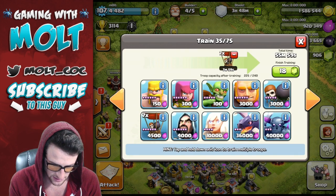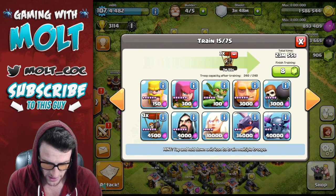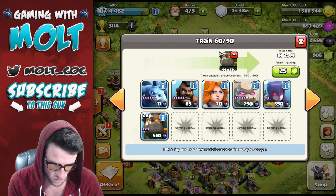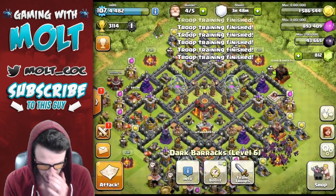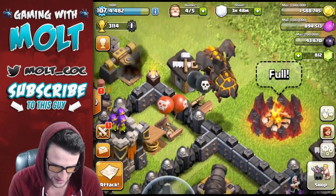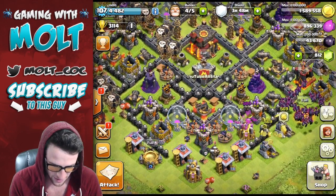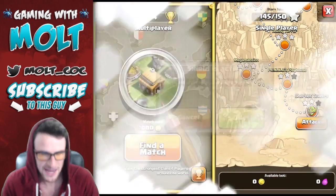So here's the strat: 24 Balloons, 30 Minions, and 2 Lava Hounds. Let's finish training up and get our spells ready. The first one's gonna be without the Queen. We have Rage Spells and a Lightning Spell — that's good. Let's go on the attack and break the shield.